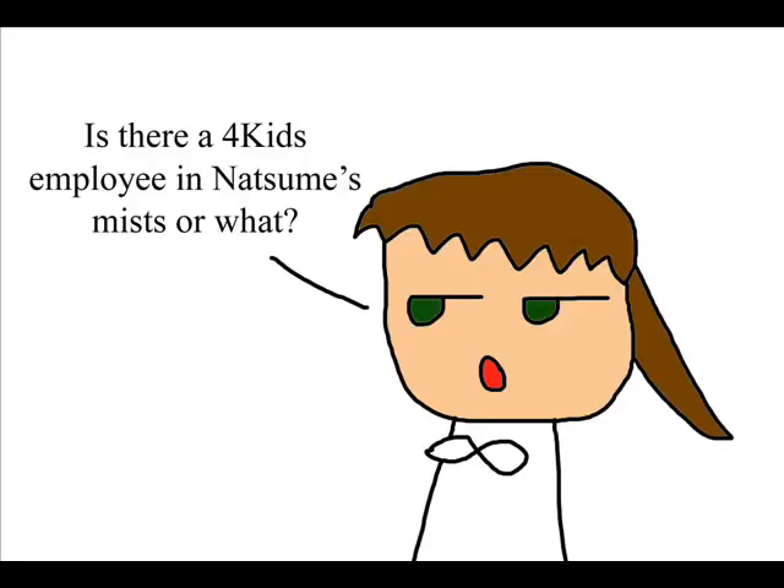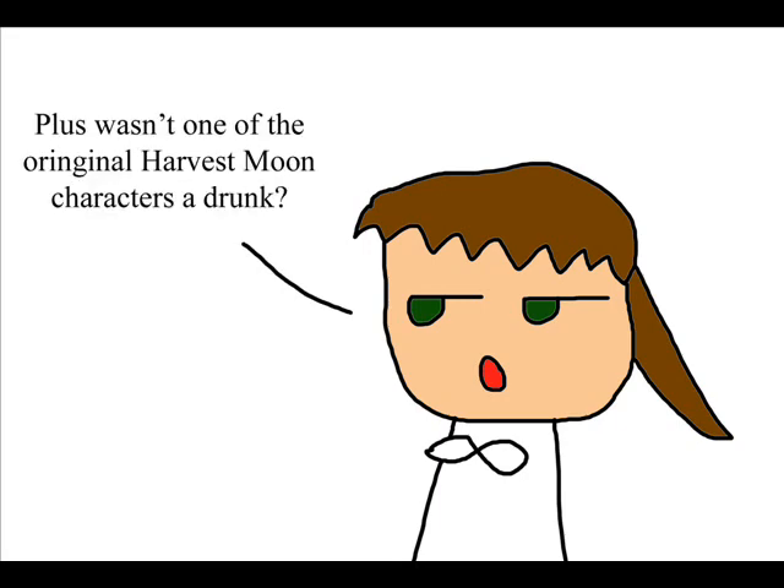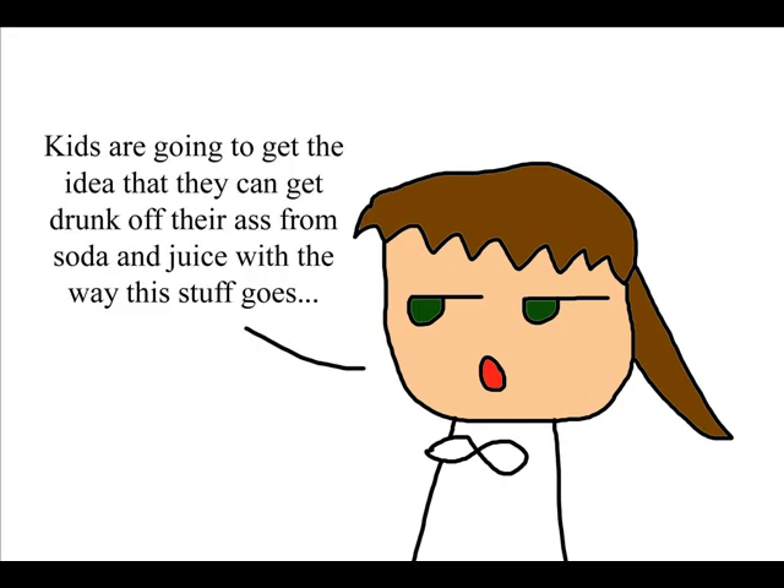Grape soda appears twice on the list. Not only that, but I think it's pretty obvious to anyone who plays this game that something is seriously wrong when one of the ways to make grape soda is to use the aging pot. Wine is aged, not grape soda. And if it is grape soda, then why does the character get intoxicated? Anyway, you get my point.